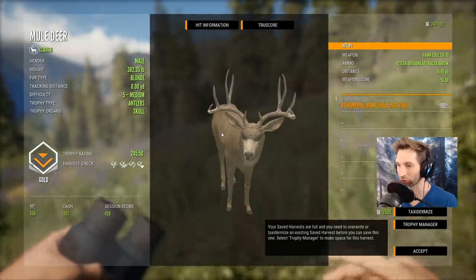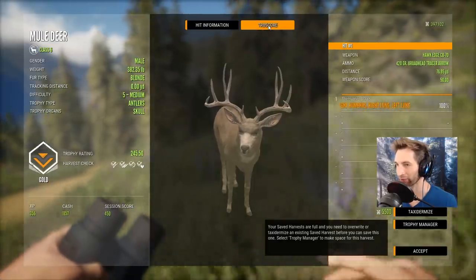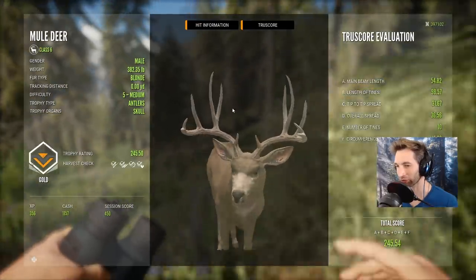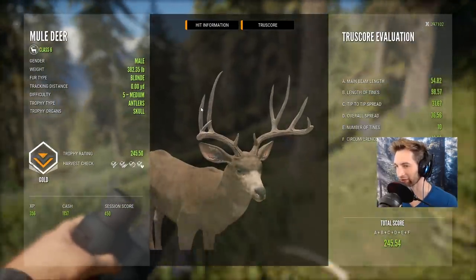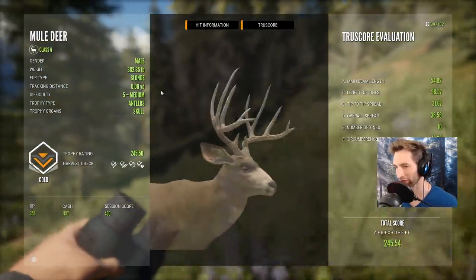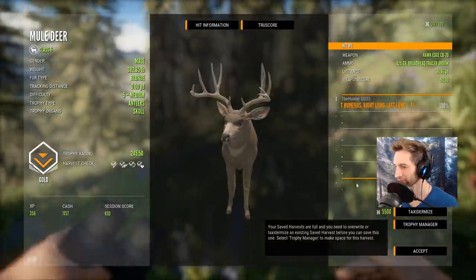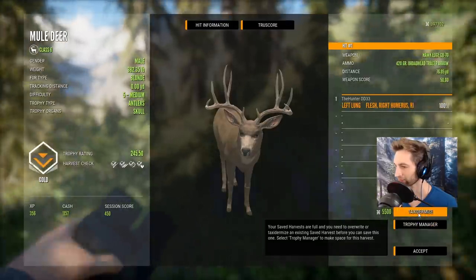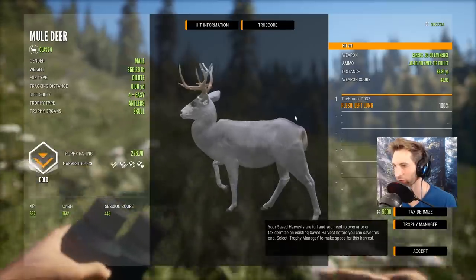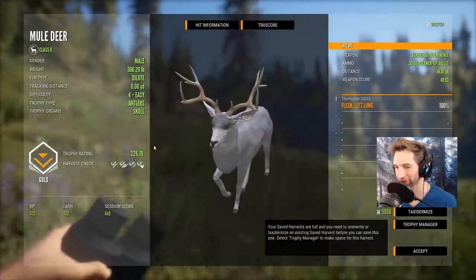That rack is so cool - I think we have to mount him. Look at the size of those forks - that is so unique. I don't even know what you'd call that, but I guess the length of the tine on the fork. For whitetail you'd call them split G2s, but I don't know if you call mule deer the same thing. And here's our dilute - 226 gold, left lung at 86 yards out. Really cool looking dilute, and the fact that he made gold makes me kind of want to keep him.